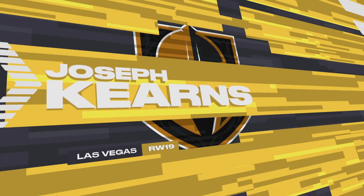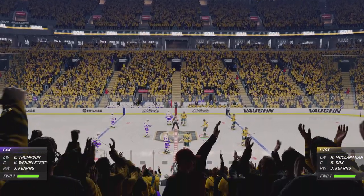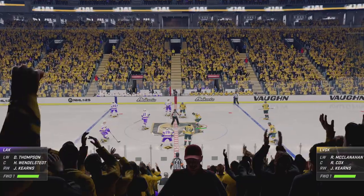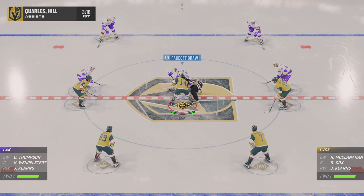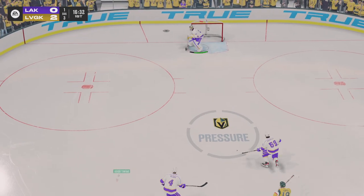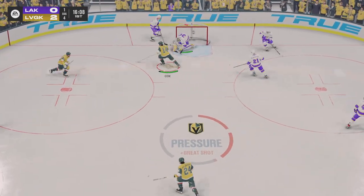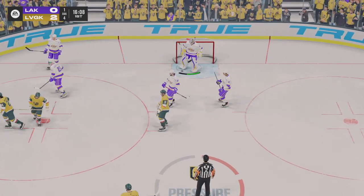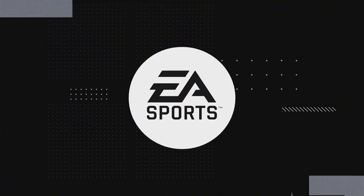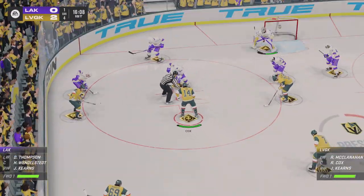He shows up on the ice and leads by example. They're getting it from the leader on this team, who buries at home. He has got ice in his veins and he knows the timing. When his team needs something, they look to him and he answers. Las Vegas has the early lead here as they've been putting a lot of pucks on net.